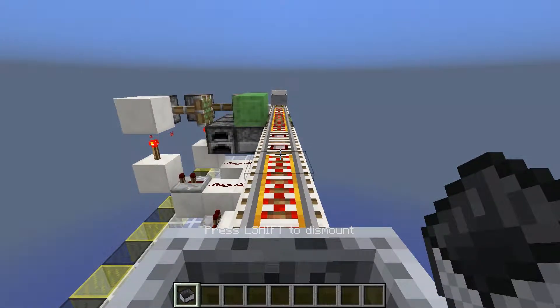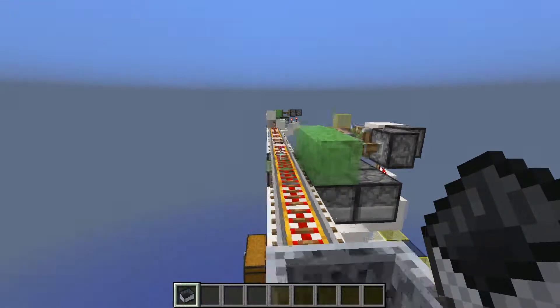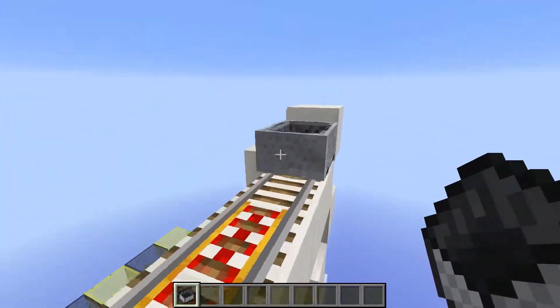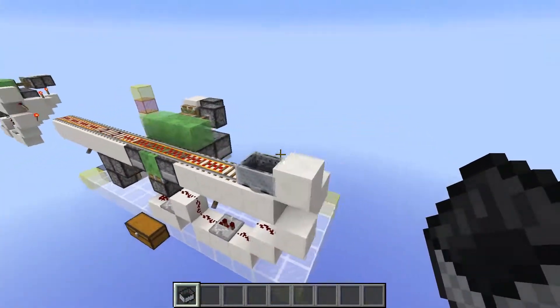If I mount on this one and go forward, the other minecart gets swapped and goes away with no problem. And the same goes if I put a minecart and stand on the other one — it still works.